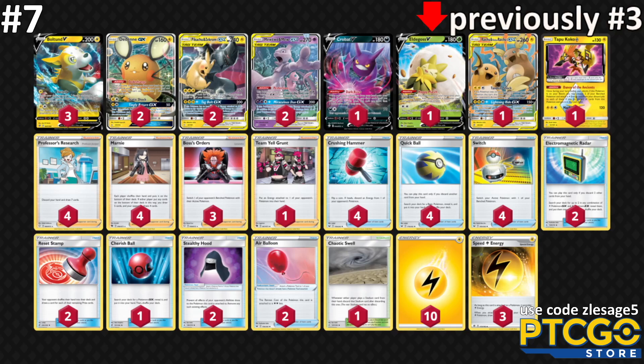Boltund uses Electrify to power up lightning energies to Pikachu, Zekrom GX, Raichu Alolan GX, or Mewtwo and Mew GX. You can use Perfection to copy a bunch of attacks or Full Blitz to get more energies powered up. The deck has Crushing Hammers, Team Yell Grunt, Marnie, Reset Stamp, and Stealthy Hoods to block Mimikyu's Shadow Box. This deck seems to have it all — I think we'll see it a little higher next week.